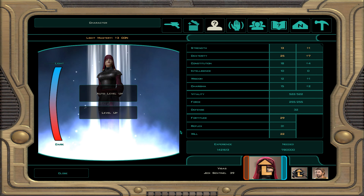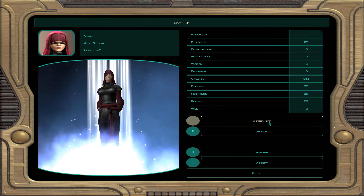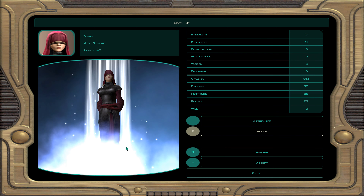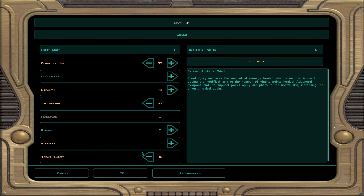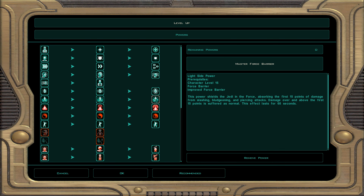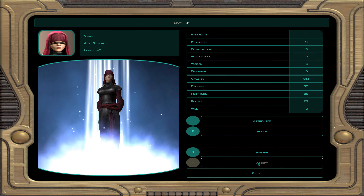Now Visas is going to be level 40. Every level of four she gets herself a free attribute point. We're going to do dexterity — putting two more points in dexterity and one probably in charisma to even things out. She'll have 22 dexterity by the time this build is over, with a plus six modifier. For skills: computer use, awareness, and treat injury. For powers, master force barrier — the first 15 points of damage from blunt, piercing, and slashing gets shaved off with this force power, lasting 60 seconds. A good force power.